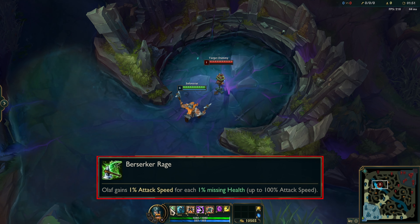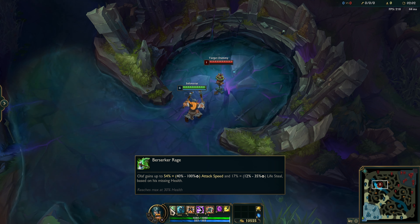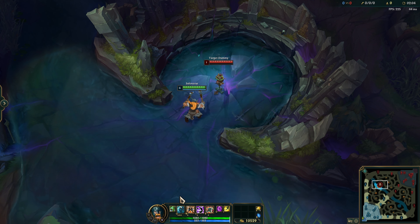First off is his passive, which now gets max effectiveness at or below 30% HP. The max attack speed gain now scales from 40% to 100% depending on his level, and additionally Olaf now receives 12 to 35% life steal based off his level and his missing health.